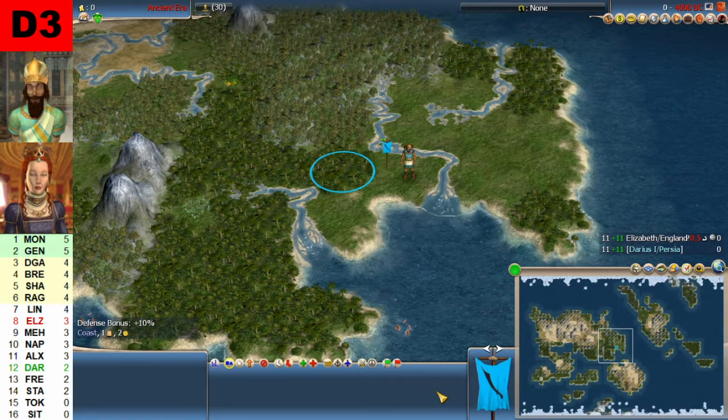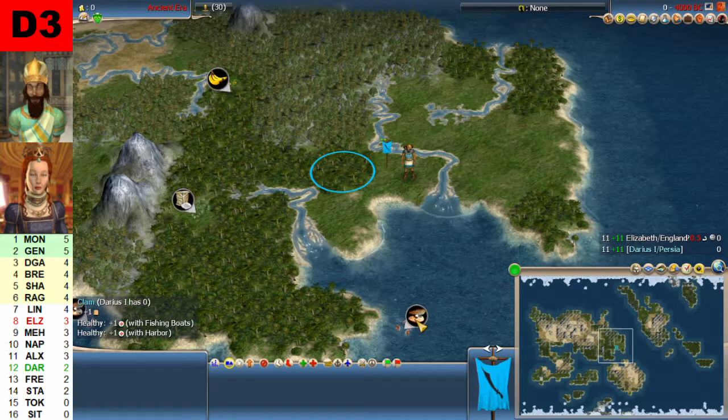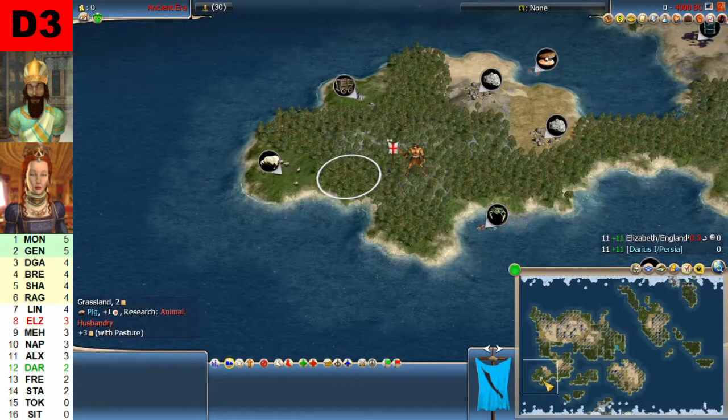Starting positions. This is Darius — let's get the resource bubbles on. He has some clams down here, sugars and bananas, and it starts in a nice place. The jungle is a problem, but there are some forests up here. He starts on the eastern part of the big starting continent with access to all of this land before astronomy, and a smallish continent and some islands in the east, also connected to the Arctic — those will probably have to wait until astronomy.